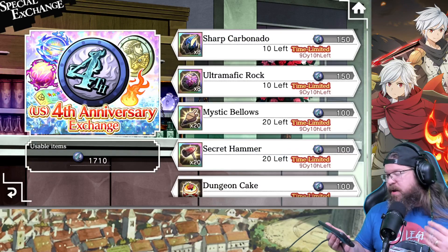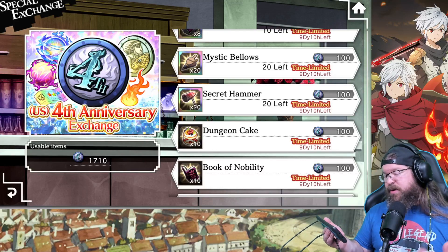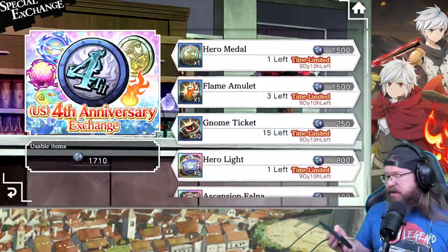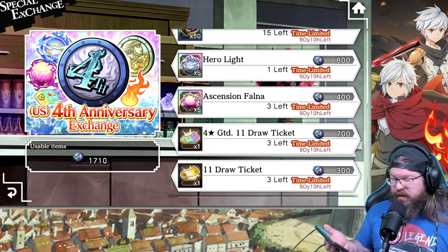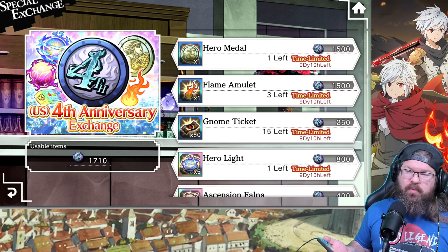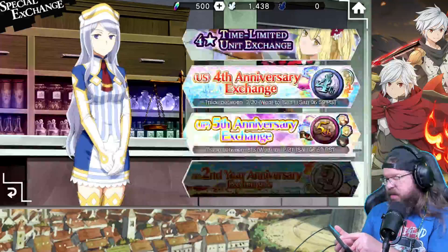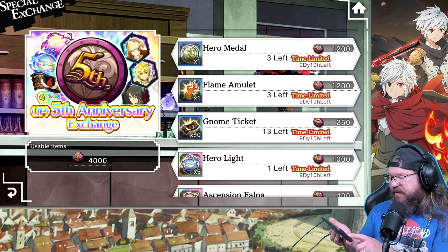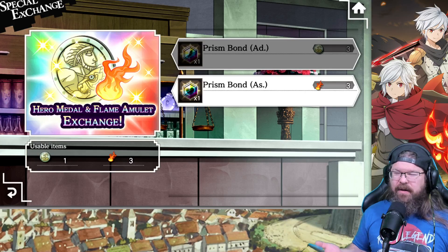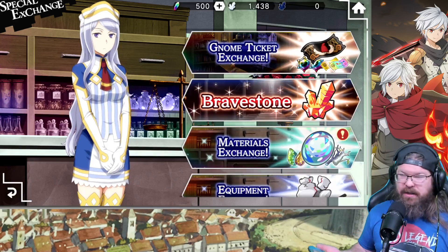I only have 1,700 coins left so I can only grab two of those, but they're super worth it. There's also a regular 11-draw ticket — you can grab three of those — sharp carbonado, sharp carbonato, and ultra mavic rocks, which are the ascension rocks for seventh zone. Mystic bellows and secret hammers are an interesting addition too. For me, I'm either going to go with a flame amulet or a couple of four-star 11-draws. The nice part about the flame amulet is that the assist I most want to put a bond onto I can pretty much choose. I already have three in the exchange, so technically I don't even need them, but I can grab three more — that's an assist prism bond for any non-time-limited unit.